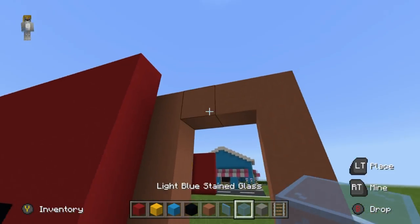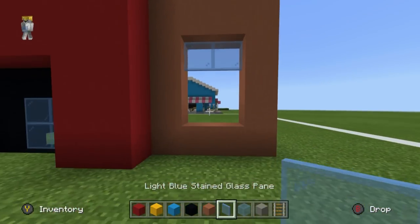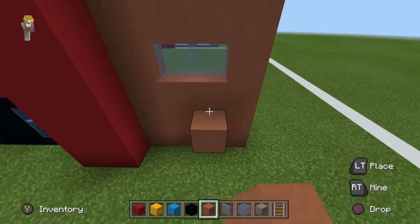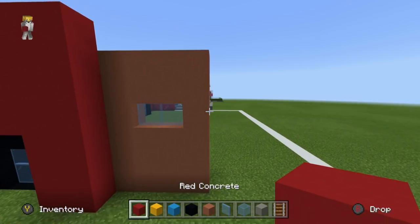Place a row of terracotta just underneath the top, then place a little bit of glass pane as a small design feature. Fill the rest of the area in with terracotta, resulting in this.